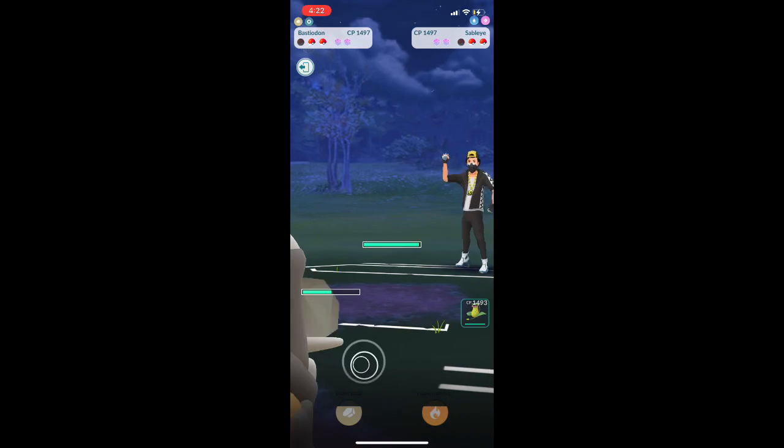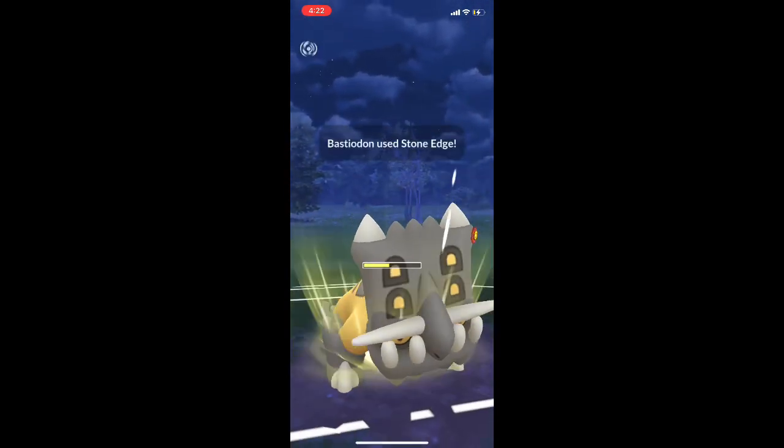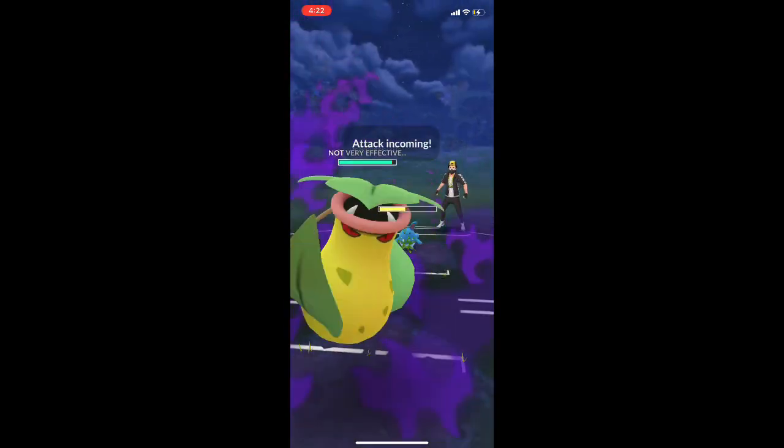Sableye is down, so they're going to bring in Sumeril. We're going to use a Stone Edge and as soon as we use it we are switching to Victory Bell.